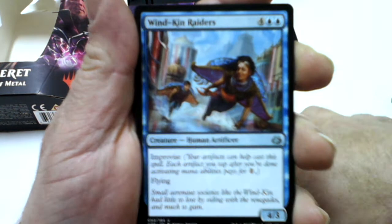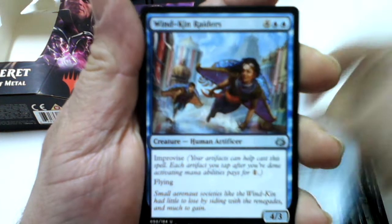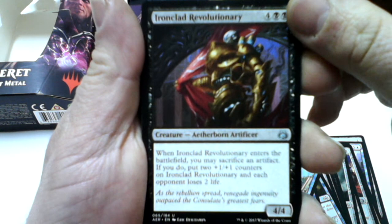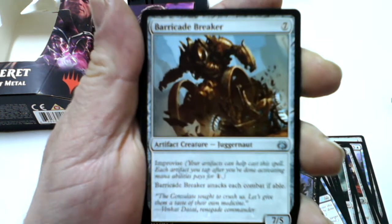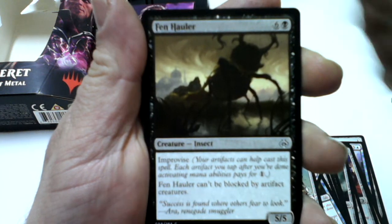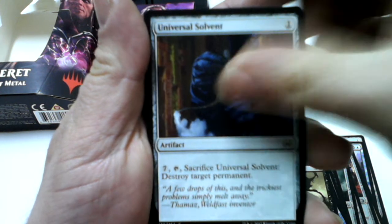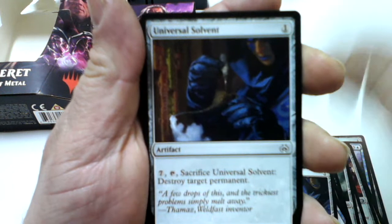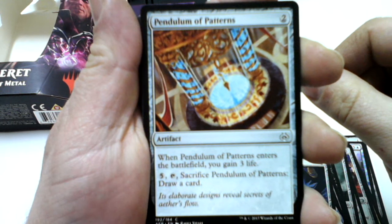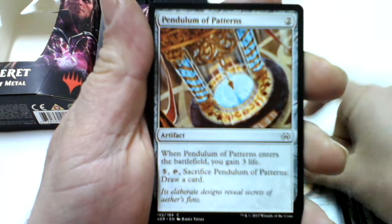12 of them. Wind Kin Raiders — two of them, Ironclad Revolutionary, Barricade Breaker, Freejam Regent, Universal Solvent — two of them, Pendulum of Patterns — four of them.